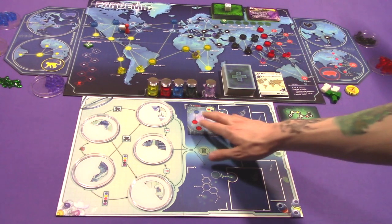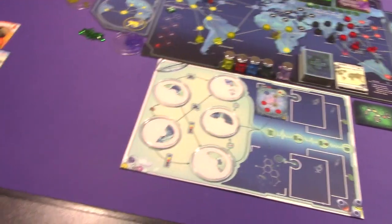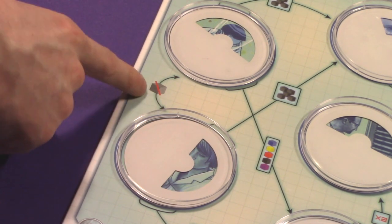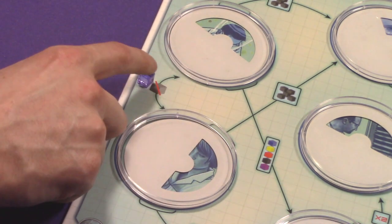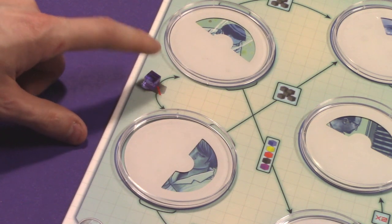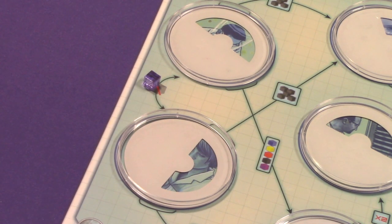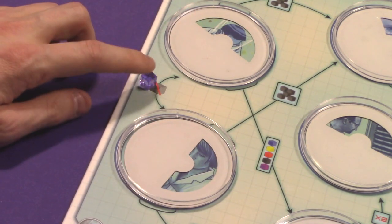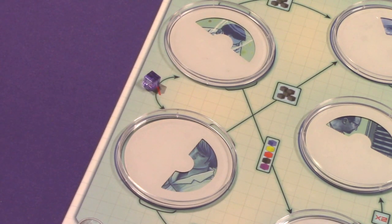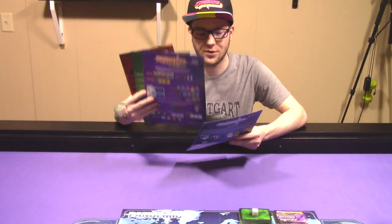If playing with both the Super Bug and the Lab Challenge, during the Super Bug mutation setup, take a purple cube and place it on the Treat action space on the Lab Board. Do not do any lab action that would remove this purple cube — if you do, you cannot cure the Super Bug and will lose. That one purple cube is your only chance to cure the Super Bug. That completes the setup for Pandemic and all three expansions.